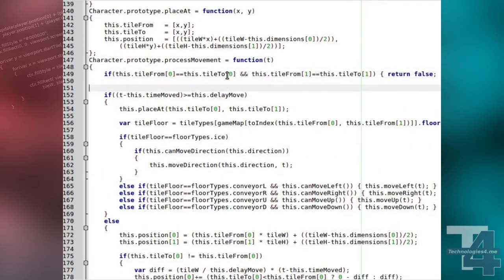Now, updating the character ProcessMovement method, after we've checked the character is moving, we'll set a variable, MoveSpeed, to the character's DelayMove value for the floor type of the tile the character is moving from.